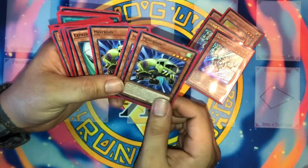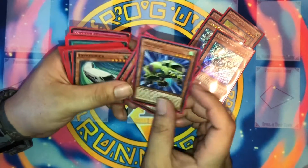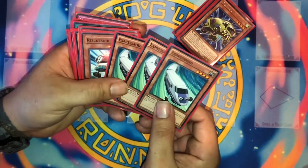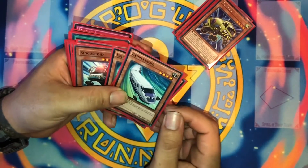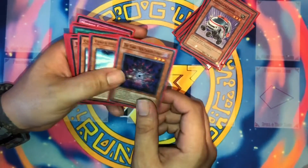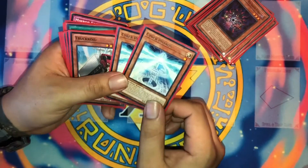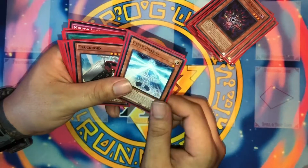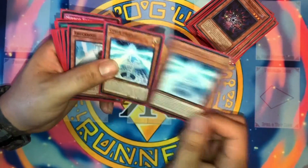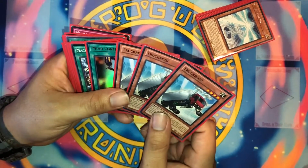MixerRoid — got two of these. This is my fusion right here; it lets you fusion summon from the banner zone. It has 2200 defense, but we can switch that around with our field spell. We run three ExpressRoids — when you summon this card you can add up to two Roid monsters from your graveyard to your hand. One RescueRoid, one AmberLanceRoid just for fusion, one DarkHexSealed for another fusion option, and two Cyber Pharaohs — for its fusion effect and to add a Power Bond from the graveyard.